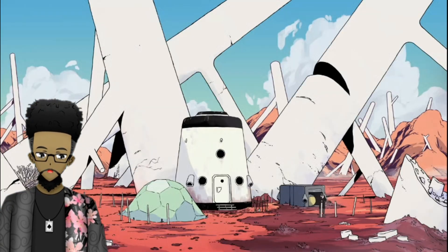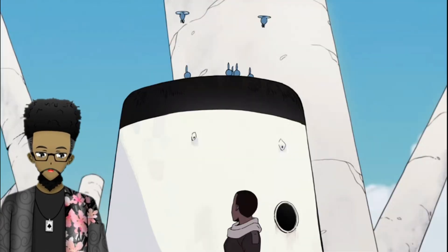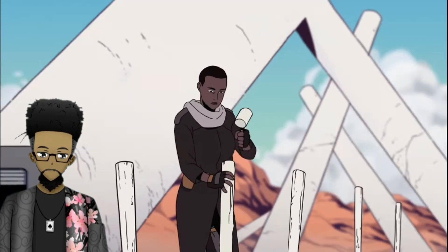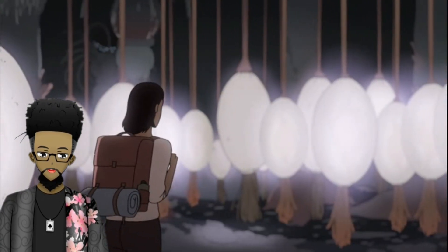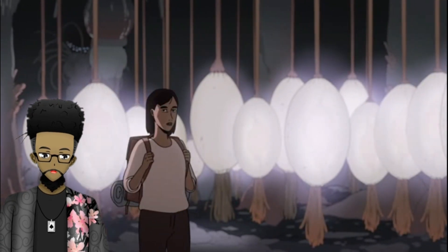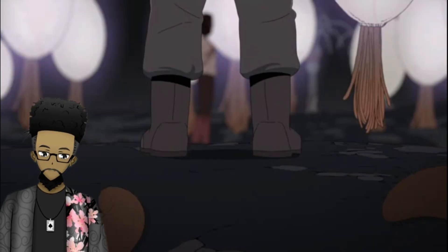The food chain on Vesta exhibits a high percentage of carnivorous plants, but even worse than the food chain is their methods of reproduction. Sam and Ursula, the ship's pilot and botanist respectively, are exposed to the reproduction methods of two unnamed species on Vesta.